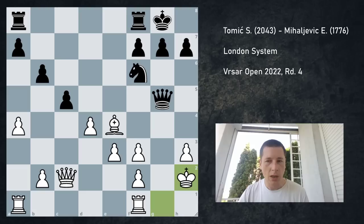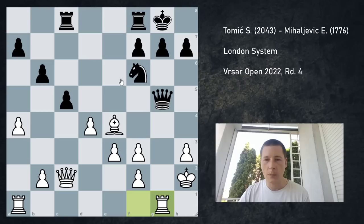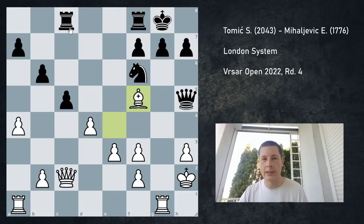So I played Be4, Qg5, Kh2, and Rac8. Rook a to c8 doesn't work — she's threatening to simply win the pawn back because my queen is pinned. But tactically it doesn't work. I just go Rg1. Now if she takes, I can just take the queen because my bishop is defending my queen. So, Qh5 — again the same threat. But again, all of this had to be calculated before Qc2.